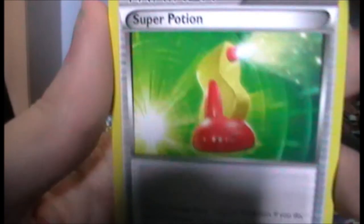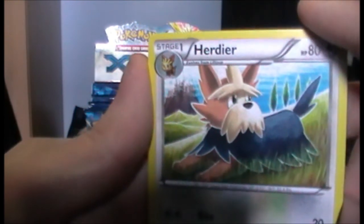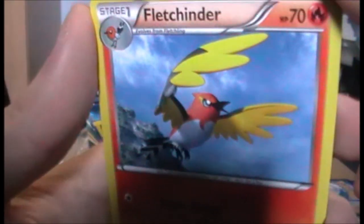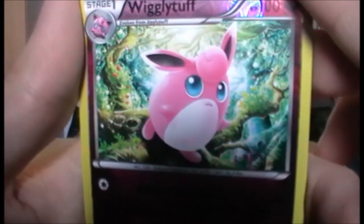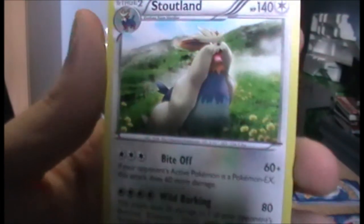We have a Super Potion. We have a Hoopa — okay, that line's in this set apparently. We have a Fletchinder — I forgot about these Pokémon. A Reverse Wigglytuff, and it's a Fairy type — that's really cute. And we have a Stoutland — Stoutland's pretty cool.